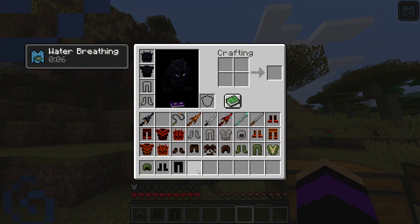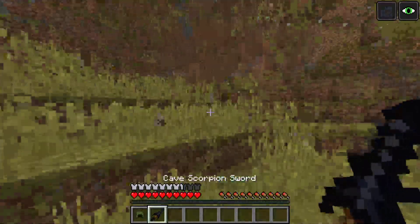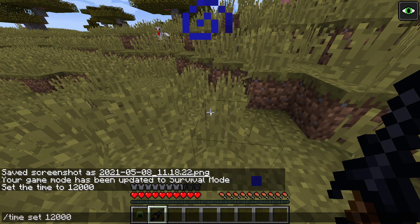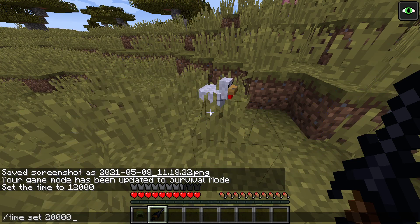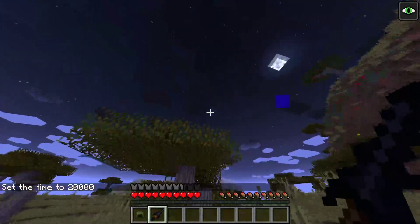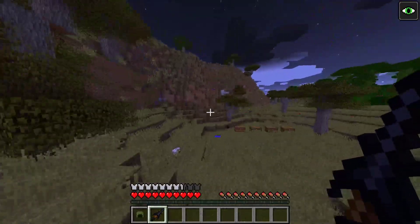Next we got the cave scorpion. The cave scorpion gives us night vision. So literally if you do time set — it's literally pitch dark out and we can see very clearly, like it's still the same as daylight. So yeah.